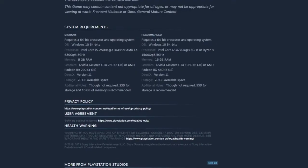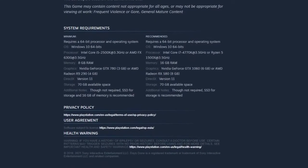One of the most important ways to increase FPS in Days Gone, or in any game, is to make sure that the hardware requirements are met.